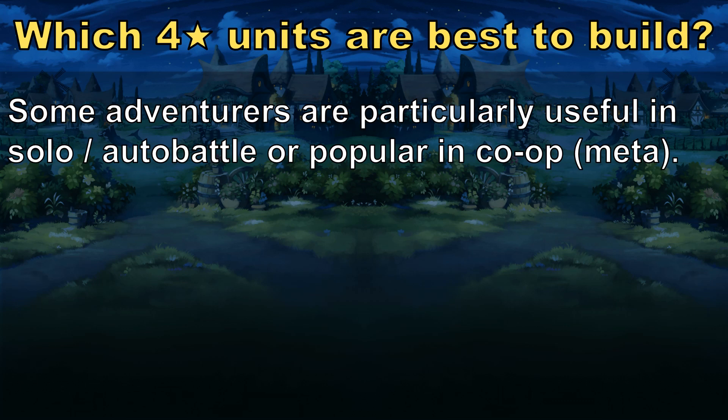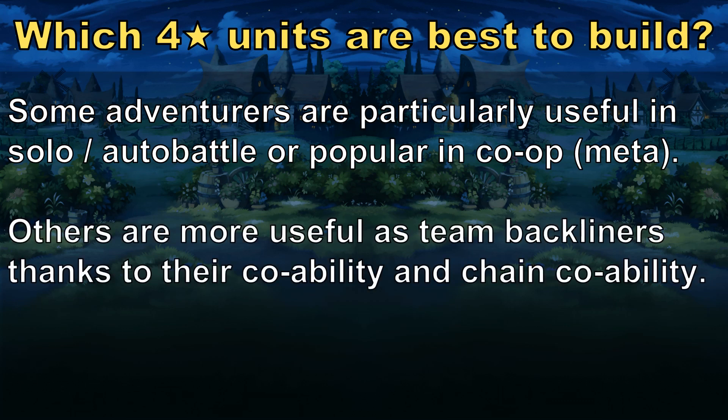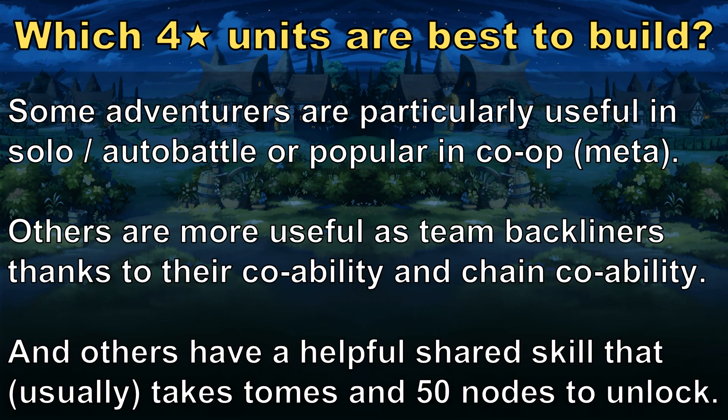A second reason to build a 4-star unit is that you want them as a backliner for another unit. Each adventurer has their own co-ability and chain co-ability combination in Dragalia Lost, and some of the combinations found on 4-star adventurers aren't yet available at a 5-star rarity. And finally, a third reason you might want to build a 4-star adventurer is that they have a useful shared skill. These typically take elemental tomes and at least 50 mana notes to unlock, although story characters have their shared skills unlocked for free, and spiraled skills require even more notes to use.